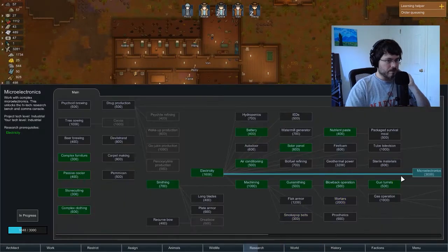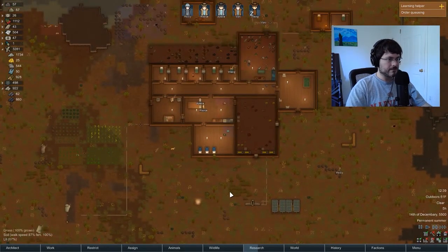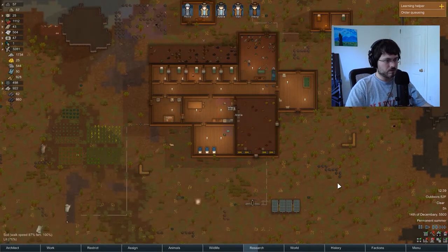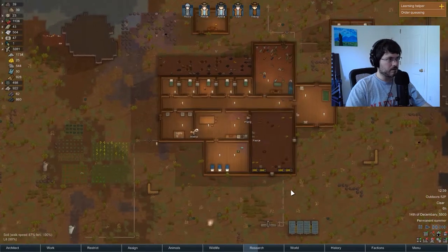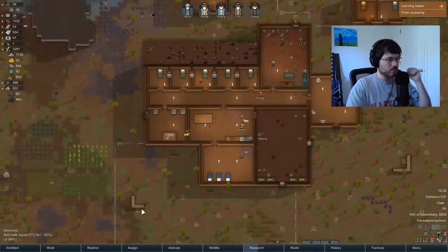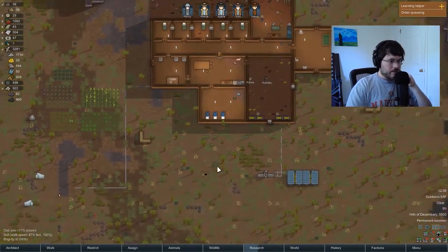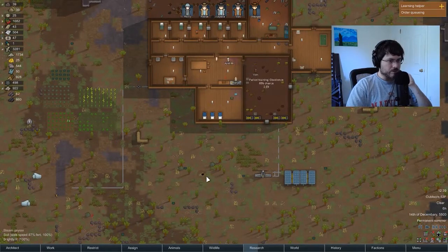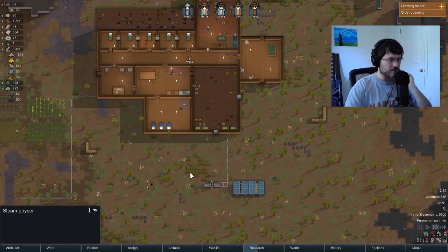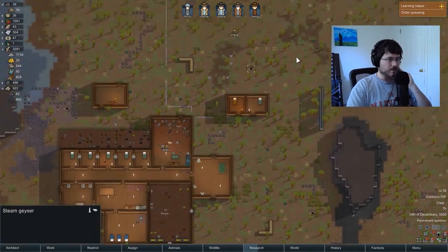Let's see where the research is at — microelectronics, still got a little ways to go. Although I think we set Wong to also research if he can. He's still making meals right now. We can get geothermal power soon — we've got plenty of spots, these little steam geysers where you can get geothermal power. We've got like four of those right around our base.